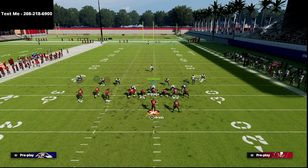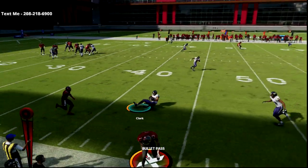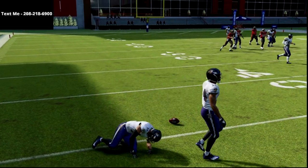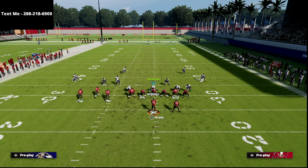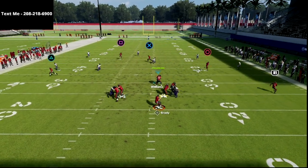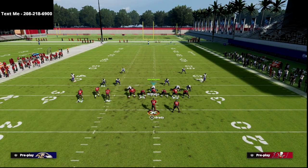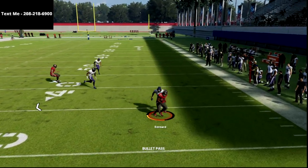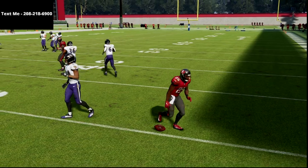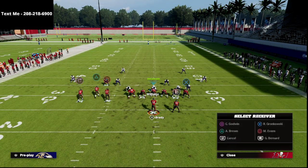Against zone, the beauty of this is you essentially have slant-flat on both sides of the post. So if you watch the slant route paired with a flat route, you have a high-low between the two — it's all high-low. He's jetting to the flat, so I can go back to the left side or just take the back for a couple of yards. Against cover two, you can just hit the table route, make a spin move, get a couple yards — real simple.